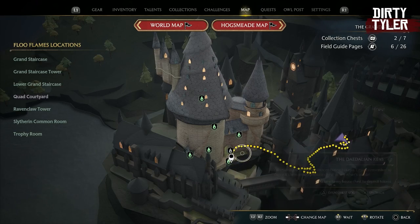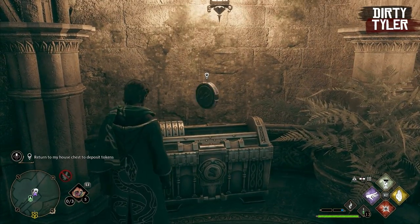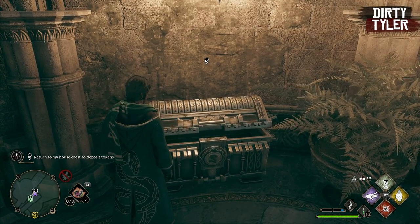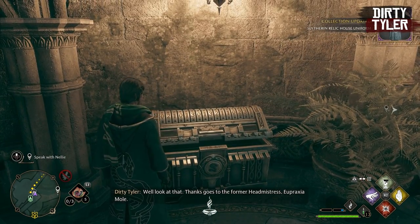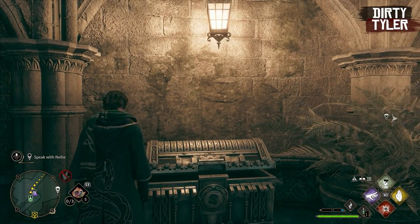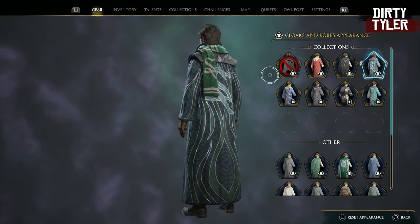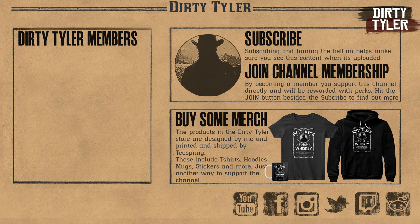Once you have all 16 you will get a notification and a little icon on the chest, which is back at your house common room. All you have to do then is slot in your 16 house tokens and you will open the chest to unlock your house cloak. This is definitely one of my favorite cloaks in the game and the Slytherin one looks really cool. Let me know in the comments which house you're in and whether you've gotten this cloak. If you found this video useful, leave a like or a comment — it helps me out. If you want to see more videos like this, consider subscribing — it's free and it helps me out as well.